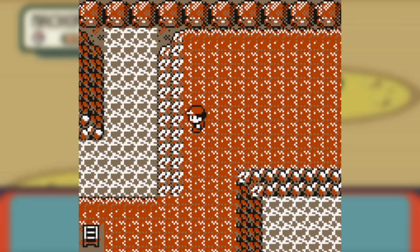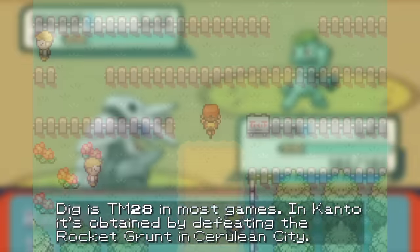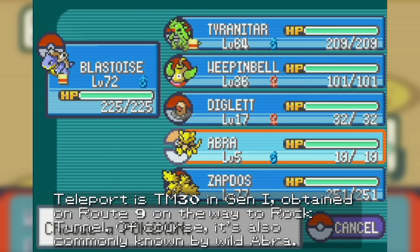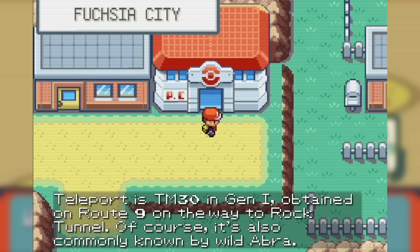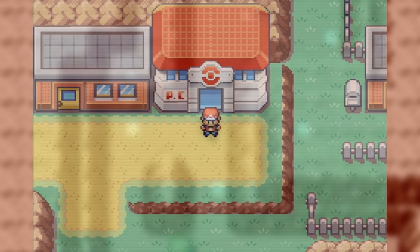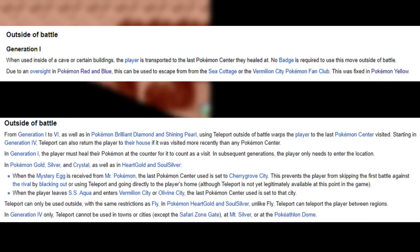Dig and Teleport are used to move the player away from their current area. Dig can be used inside of dungeons like the Viridian Forest, Rock Tunnel, Mt. Moon, and even Pokemon Mansion, while Teleport can be used on the overworld outside of buildings and dungeons, on areas like Route 24, Route 25, Route 20, Route 21, and so on. These moves, when used, will teleport the player to the last used Pokemon Center.